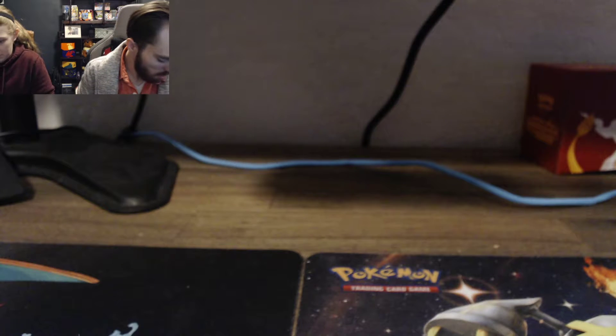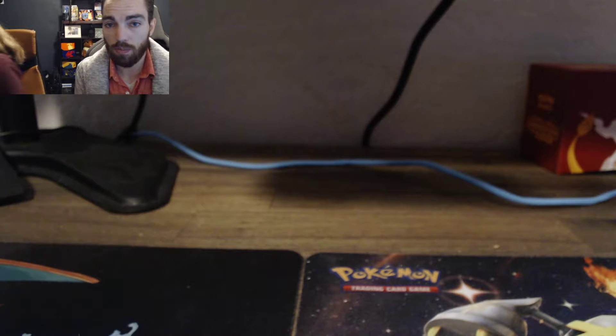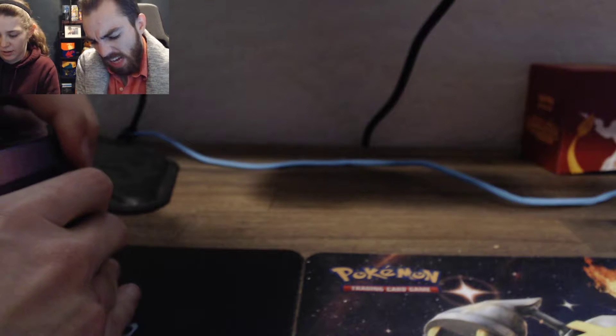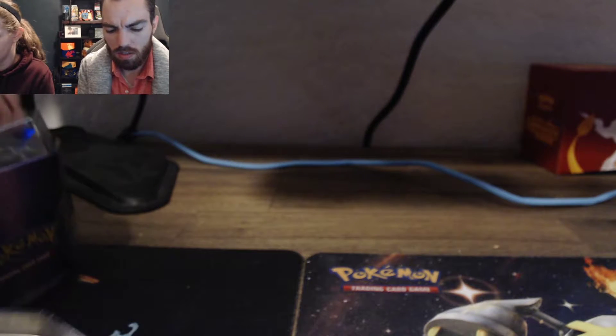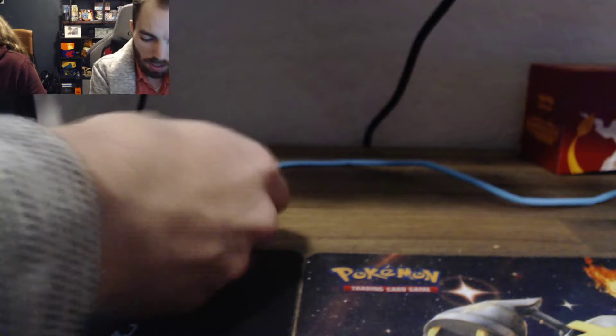There weren't that many left — these are the only two tins they had, but they were $20 each, so actually cheaper than usual now. One has Necrozma on it, and the other has Ultra Prism. So the four packs are Ultra Prism and Sun and Moon.